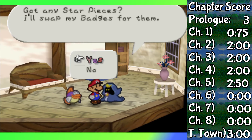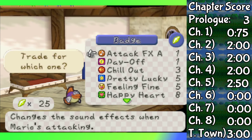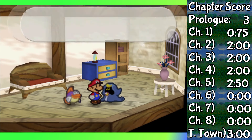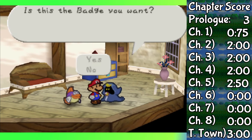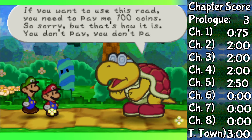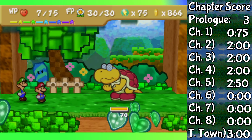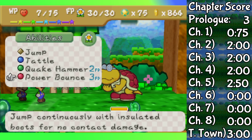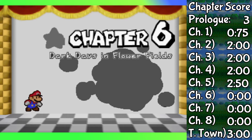Quick side note — I went to Merlon to pick up Flower Saver. Having more FP would be essential for later on in this challenge, but that won't always be enough, so stretching it is also really important. I wanted to fight Kenshi Koopa next, but it turns out my level was still too low and I had to level up even more to actually have a chance at winning.